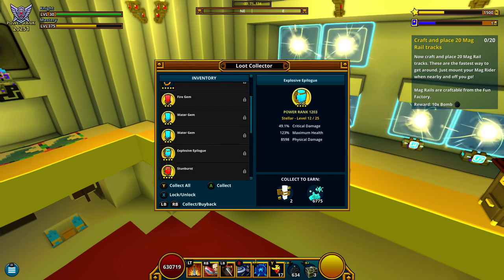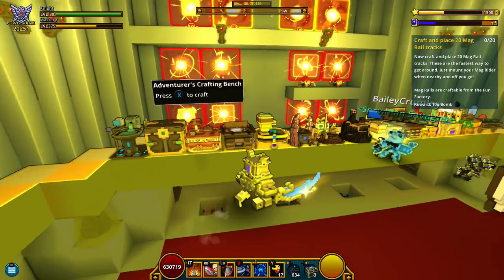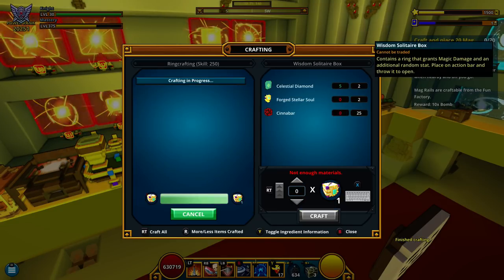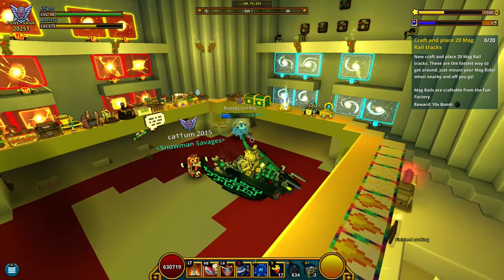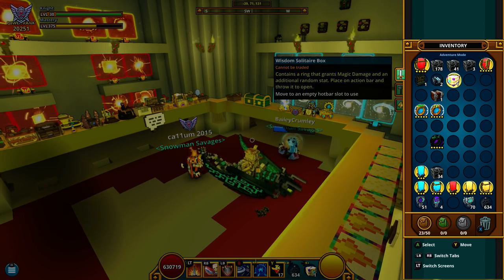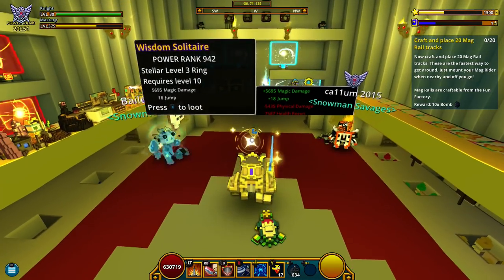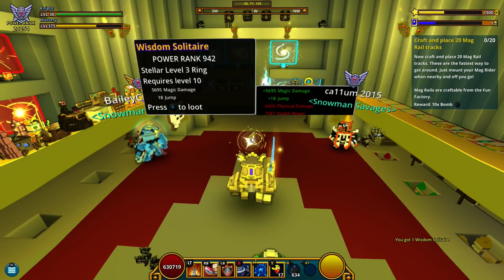Very interesting — before when you dismantled stellars you got two radiant souls, so this is new. Now we head back over here to the box crafting, Lord of the Rings style, and we will make a stellar ring. I want a magic damage ring because I have yet to get one for my Gunslinger. Go inside your inventory, the stellar ring box is right there — drop it on the ground and you get your stellar ring. I got a Stellar 3 ring with 15,695 magic damage!